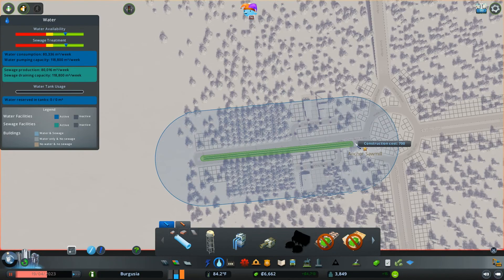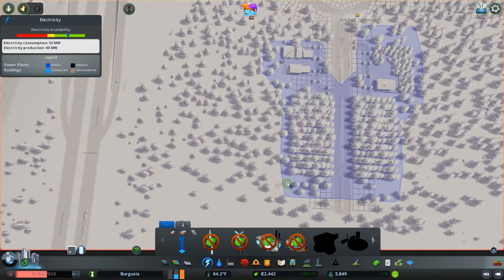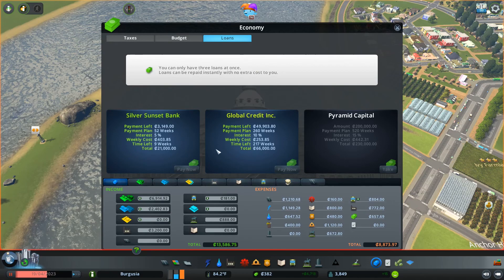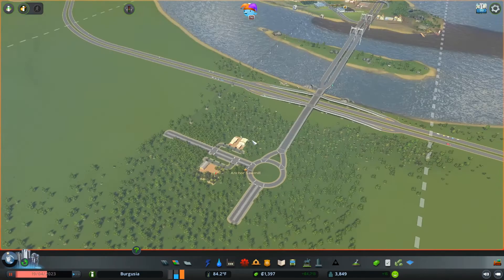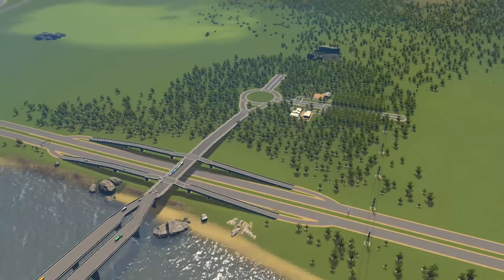I'm actually going to go ahead and delete all these trees in the middle of the roundabout and make a bit of a rock feature in there. The sawmill is going to sit right here and that is going to start producing raw forestry products for us. Right now this area has no water, so we'll map in the water connection, and he is also going to need power as well. I'm going to have him cross straight over the highway. We don't have enough money right now - hopefully we can take out a loan. Actually, I'm wondering if we can refund a couple of these roads. Boom - so they are hooked up to the power grid and the water grid.